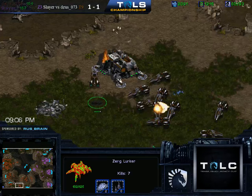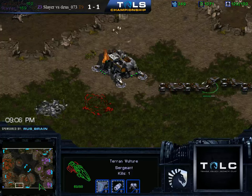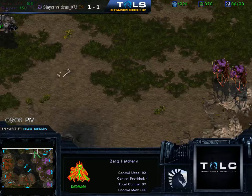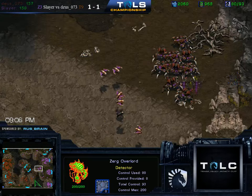Somehow we got one random Lurker under a swarm on the left side — let's kill this bunker at the third, but I don't think it's going to be able to do too much more. The vulture is going to come down and take care of it, but a nice little bit of annoyance. And it looks like they don't have vision anymore. One more. And a lot of damage dealt.